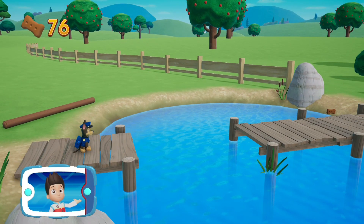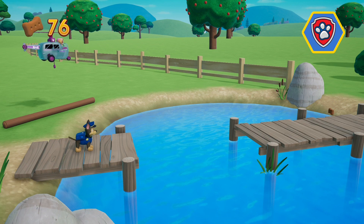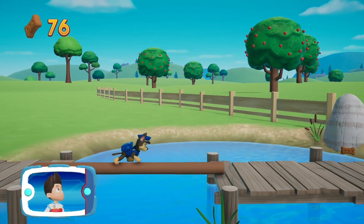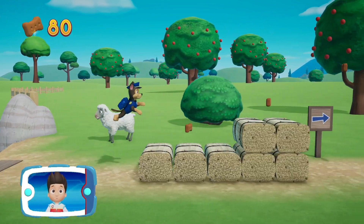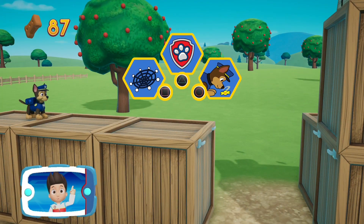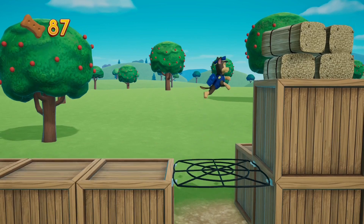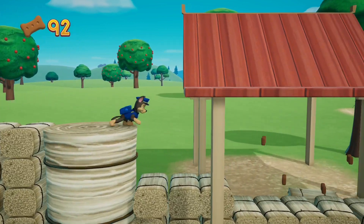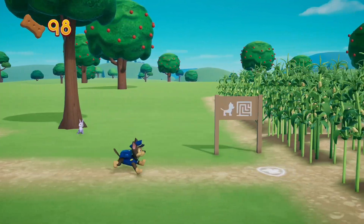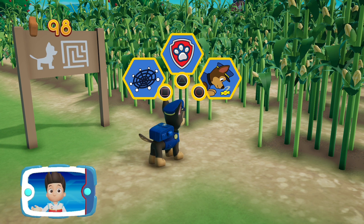See that log? There's no way for Chase to get across. It looks like we need Skye's help. To call for help from the Paw Patrol, press the triangle button. Skye moved the log so that Chase can keep going. Now he can keep moving. Collect all the pup treats in a mission to earn special pup treat awards. You helped Chase find the corn maze. He can use his super sniffer to find the way through the maze. To use Chase's super sniffer, press the circle button.